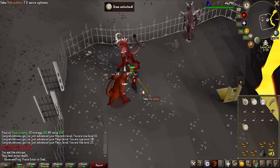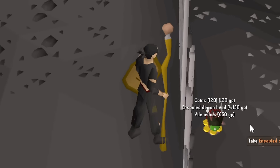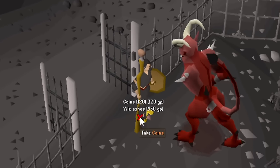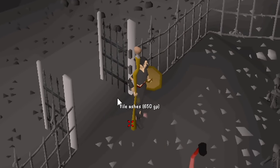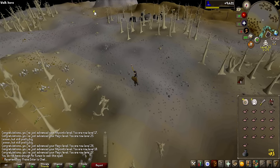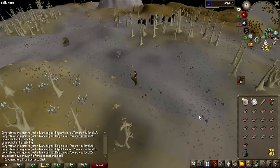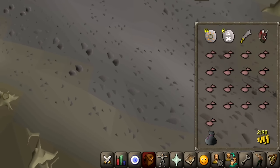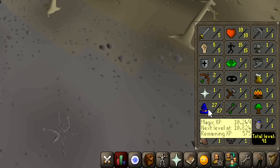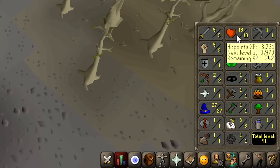That just paid for all the runes — nearly a 5,000 GP drop right there. I paid 6k for all the runes, I'll definitely take that. I don't even know how we could have gotten more value from 6,000 GP than we just did. We made money, and we also got all the way to 27 magic and 18 hit points.